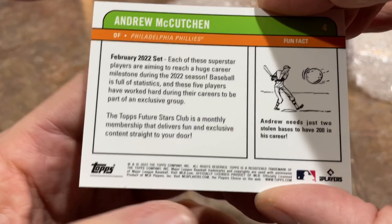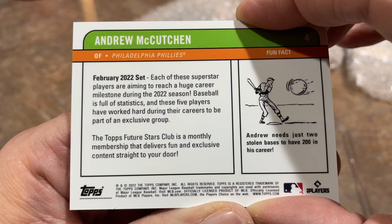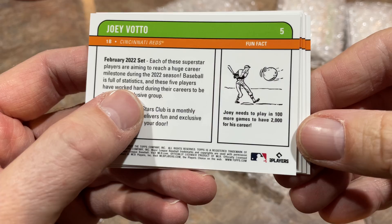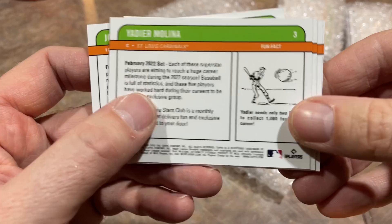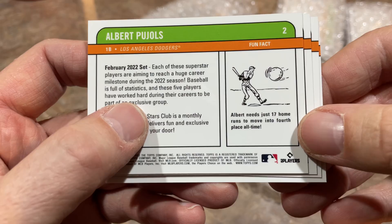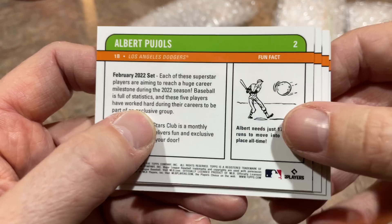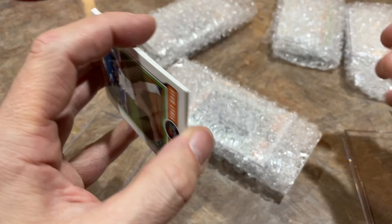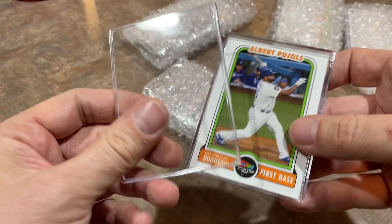Each of these superstar players is aiming to reach a huge career milestone during the 2022 season. Andrew McCutchen just needs two stolen bases to reach 200 for his career. Joey Votto just needs to play in 100 more games to reach 2,000. Yadier Molina just needs two RBIs for 1,000 on his career. Albert Pujols only needs 17 home runs to move into fourth place all time — and he's closing in on 700. And Miguel Cabrera is only 13 hits away from 3,000, joining the exclusive 3,000 hit and 500 home run club.